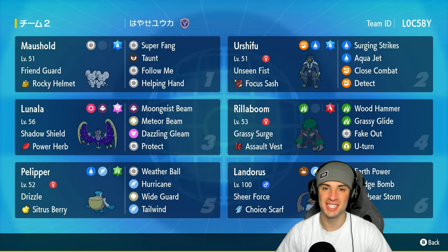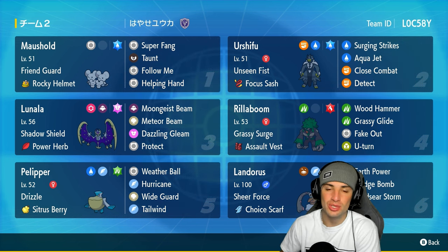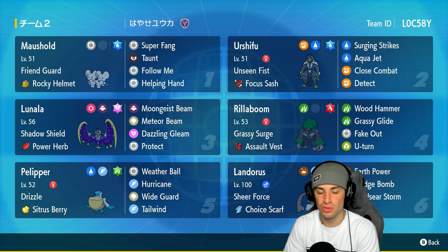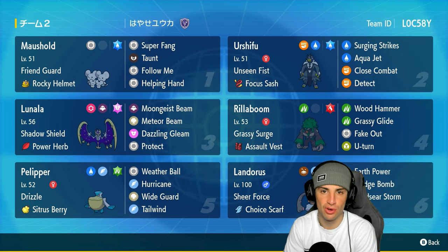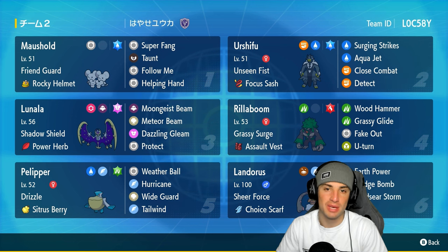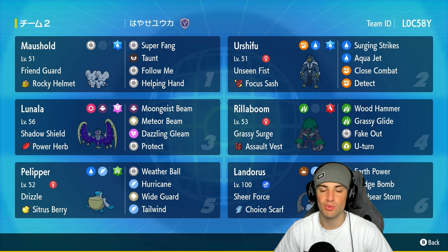What's going on YouTube, Jeans here, welcome back to the channel. In today's video we are bringing you guys Lunala and Mousehold for ranked Regulation G. Lunala is actually really strong due to its natural bulk and its ability to stack special attack boosts with Meteor Beam — get that boost and pretty much just do big time damage from there.